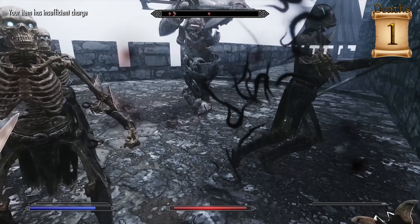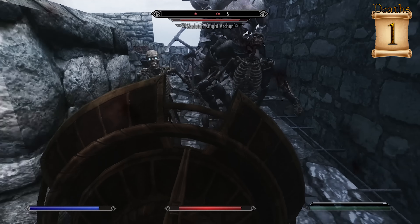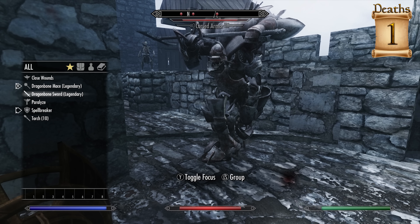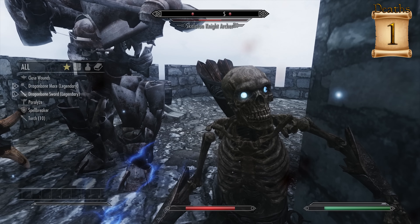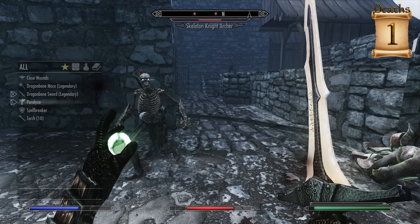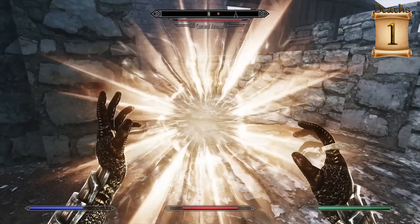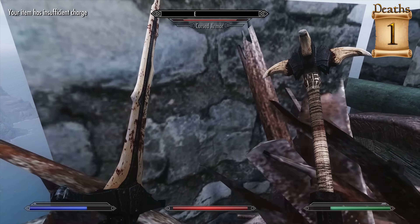Jeez, this is a lot of enemies. Let's pull out... sorry for continually switching weapons. I think we knocked one of them off. This freaking cursed armor enemy is annoying beyond belief. I'm gonna paralyze you. See, that's why those enemies are so frustrating — they don't do that much damage themselves, but they always appear with a ton of other enemies. These cursed armor enemies distract you while you have to fight enemies that are actually a threat and do a ton of damage.